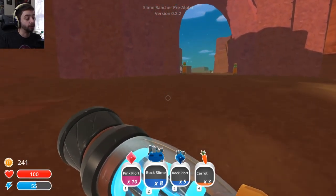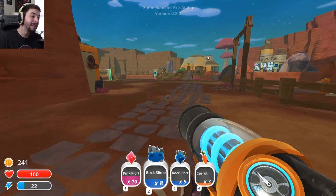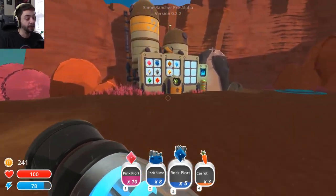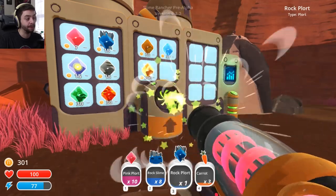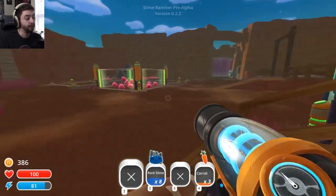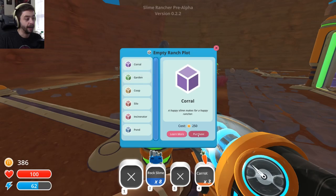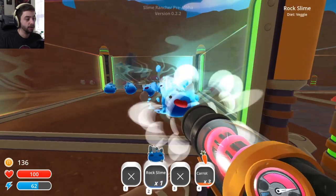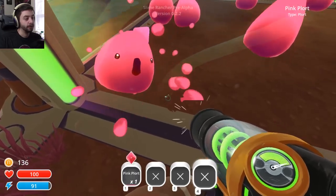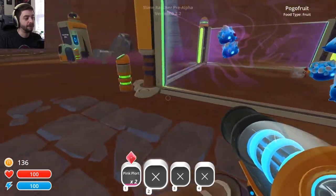I do not see any more plorts. It's getting dark — I'm gonna take the advice and not go out at night. I'm curious, I want to go out at night, but it's telling me not to. So maybe I shouldn't. First, we're gonna go ahead and pop these — they're worth 15 apiece, so getting rock plorts is gonna be very important early on. So let's just go ahead and put another ranch up right here, another corral. Go ahead and purchase it. Get those in there — go ahead and eat away, rock plorts.